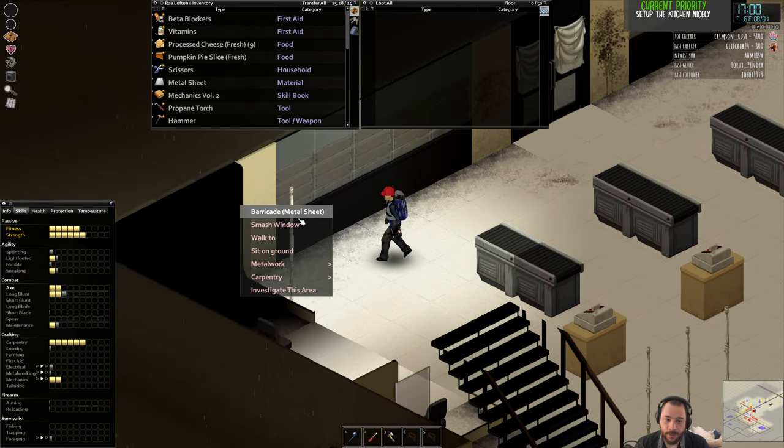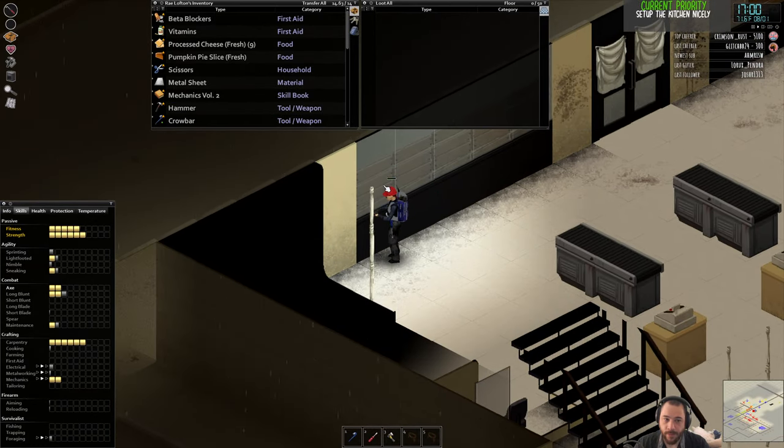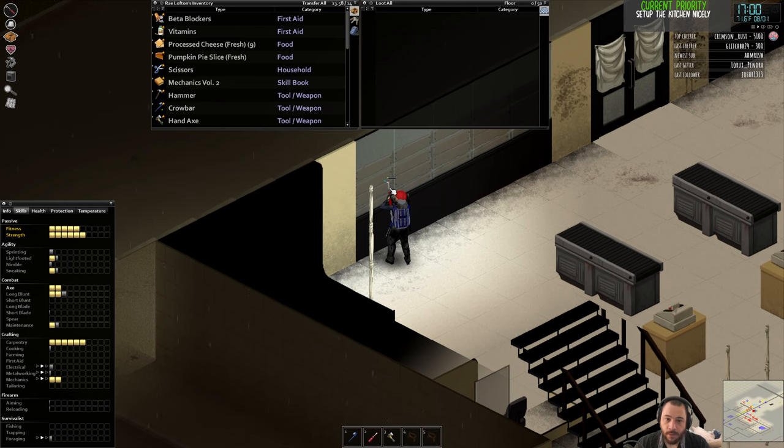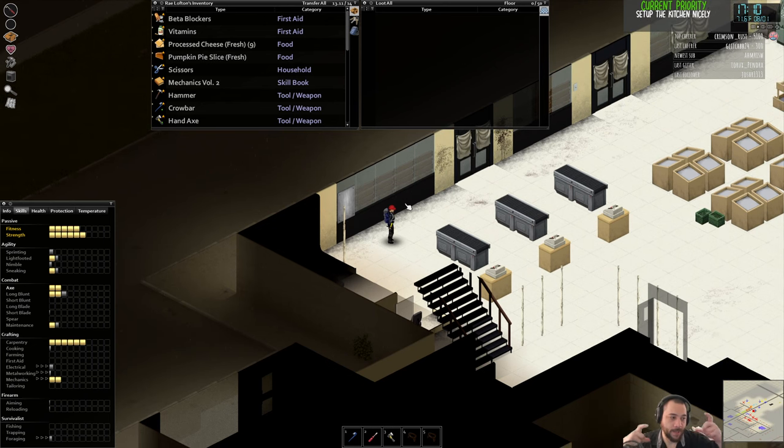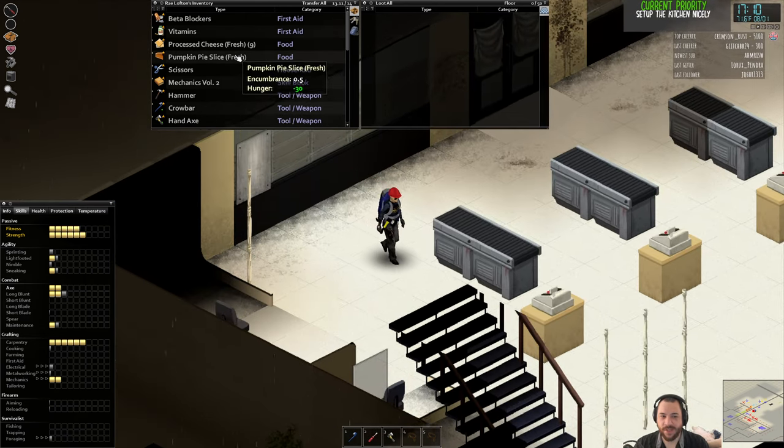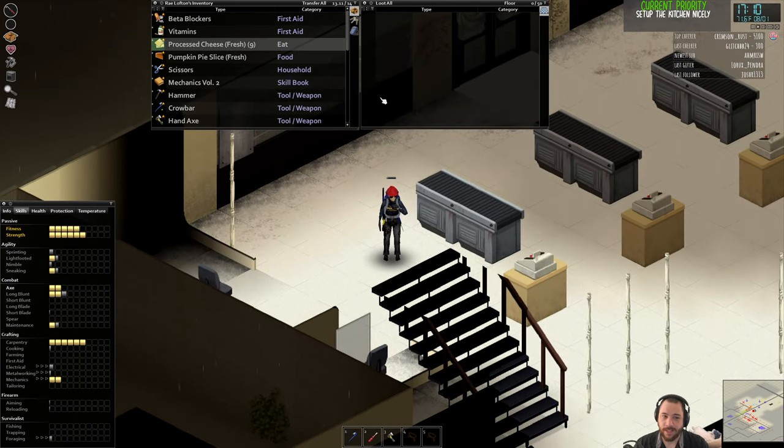The other thing you can do is barricade windows with metal sheets, which kind of looks nice. The boards are kind of patchy, but metal sheets — they're actually not that much more HP. It feels like zombies are never getting through, which is not how it is, but how it feels.